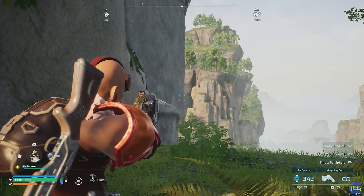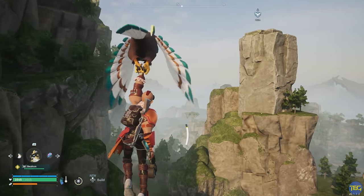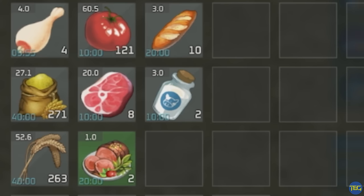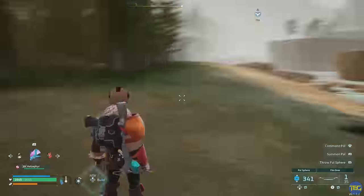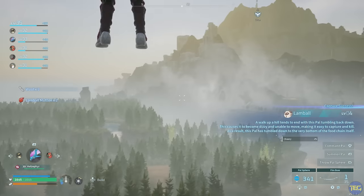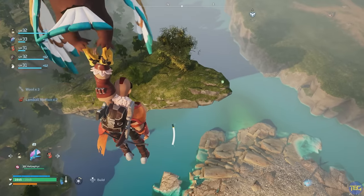Hey everybody, Ben here from The Beard Guys. Today I'm bringing you 15 tips and tricks that you didn't know about Palworld on PC and console, including how you can stop your food ever going off without using a cooler, how to make pals easier to catch, and how you can move whilst massively over your carry weight. If you find anything you didn't know in this video, drop a like and a comment down below and let me know if you have any other amazing tips for Palworld.